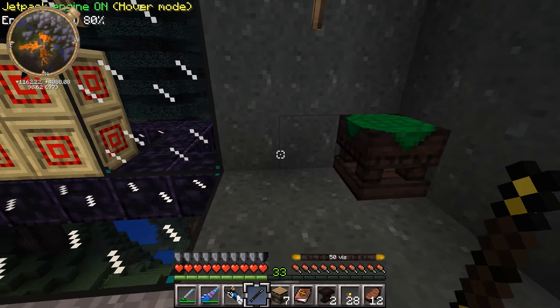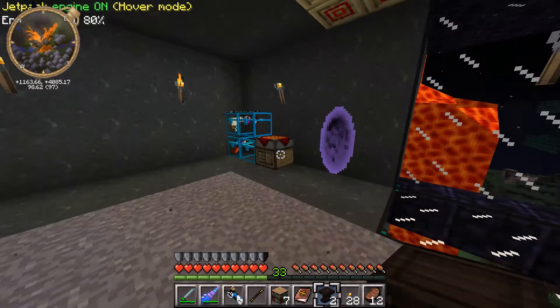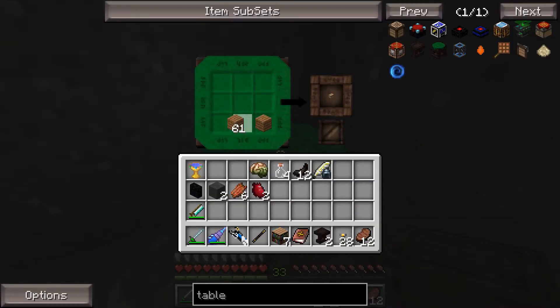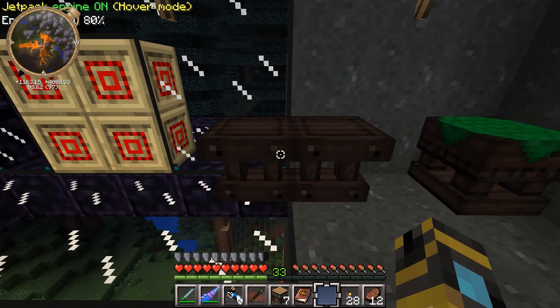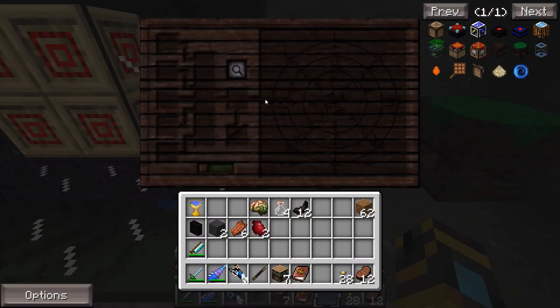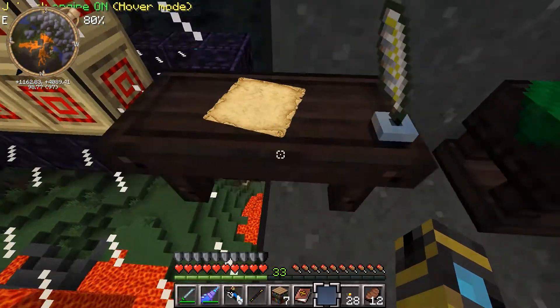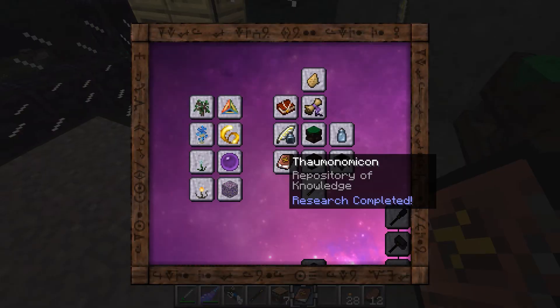Let me take my wand out for now. I wonder if we can make stuff in here - we need scribing tools. Can we make any normal item in here? Let's get some wood - it does work like a regular crafting table, interesting. I guess it also makes magical items when you have a wand in it. Now we need another table and then use the scribing tools on it, and now we have a research table. Now we need to research something. Let's look at the Thaumonomicon.